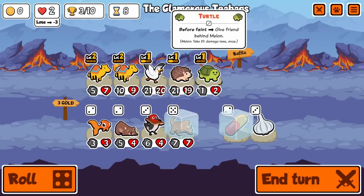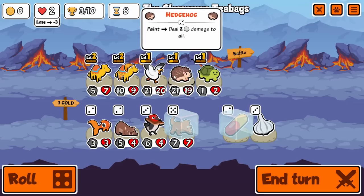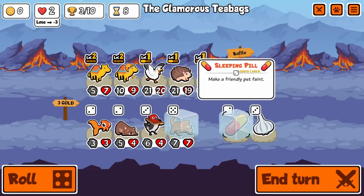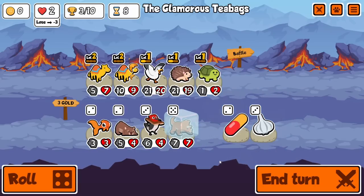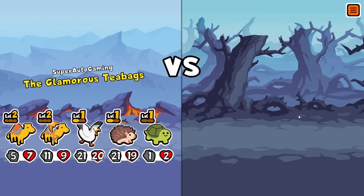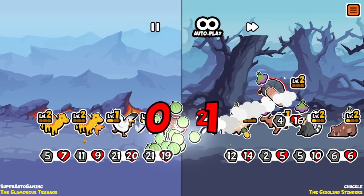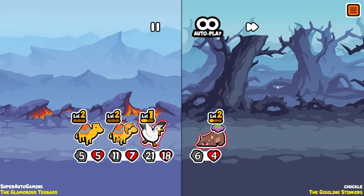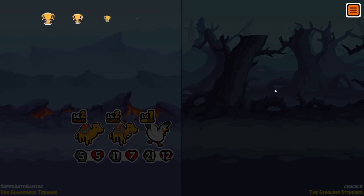Pilling onto seagull doesn't really matter because we have the hedgehog. Having the hedgehog - all right, we're just not gonna do anything, we're just gonna hope we win. I think we beat this guy, our guys are pretty beefcakes.